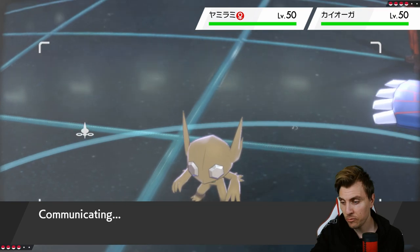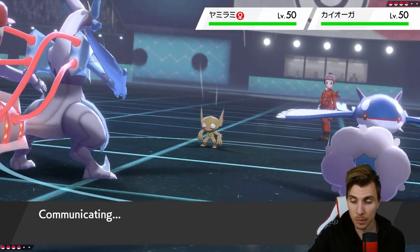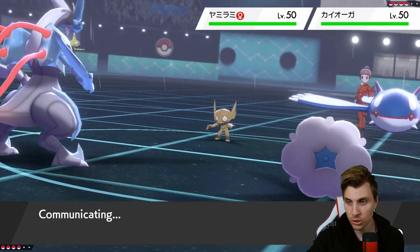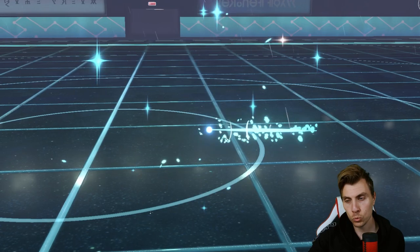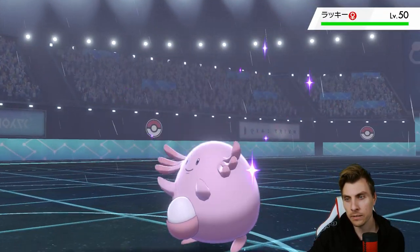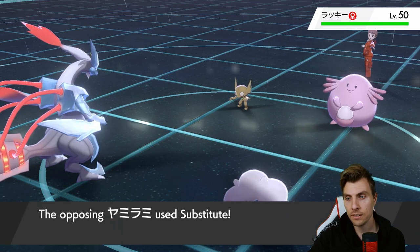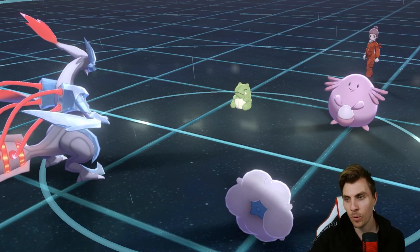Can we Freeze Dry the Kyogre? If it's not Scarf we should outspeed it and get it off — they don't Quash us. They switch Kyogre out and in comes Chansey. And a Substitute on Sableye — well, well, well.